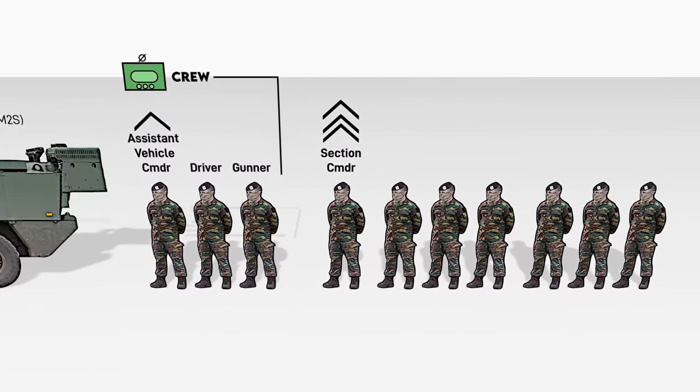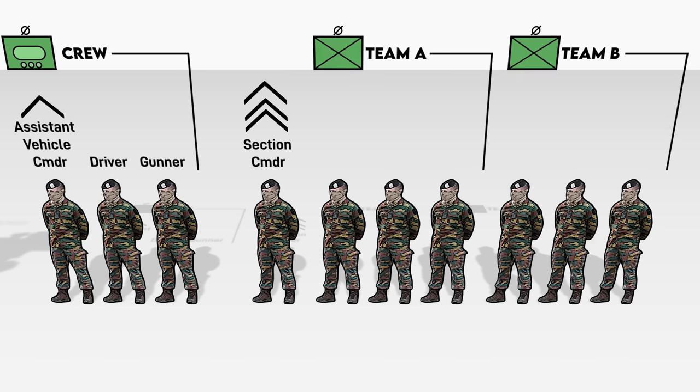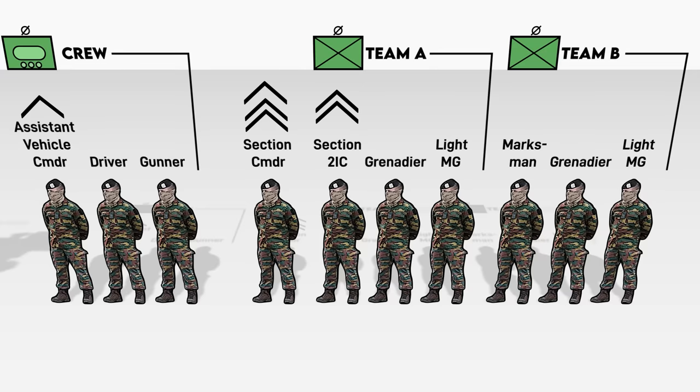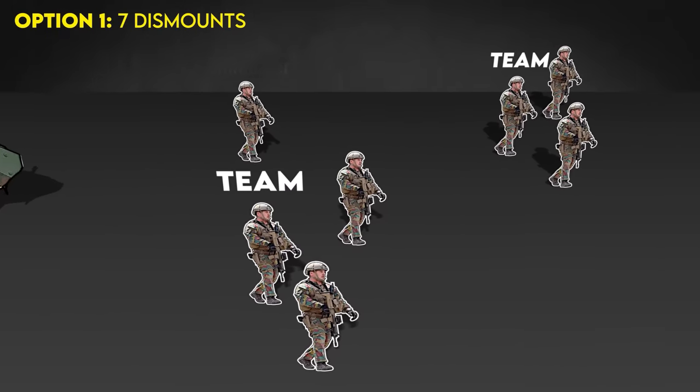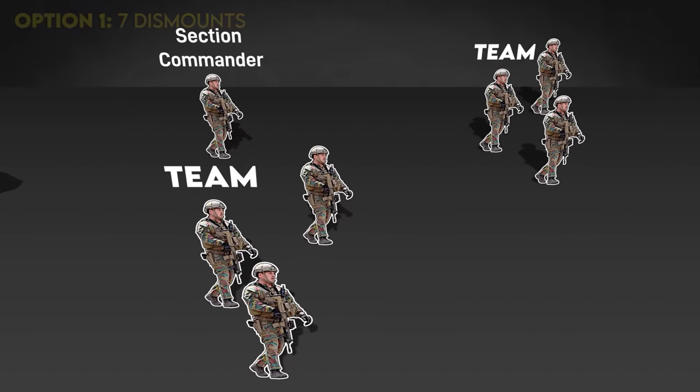The section comes under the overall command of a sergeant with two three-man teams. Team A has the second-in-command, a grenadier, and a light MG, while Team B has a marksman in lieu of the 2IC, although both are equipped the same. On the dismount, the section generally maneuvers as two parts, with the section commander moving between them.